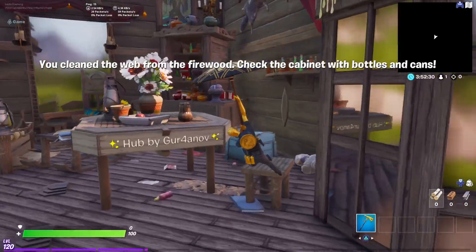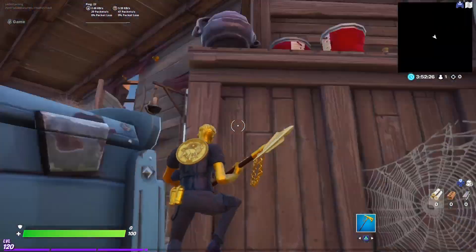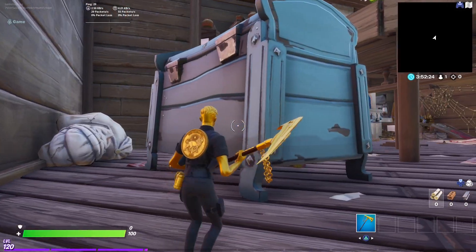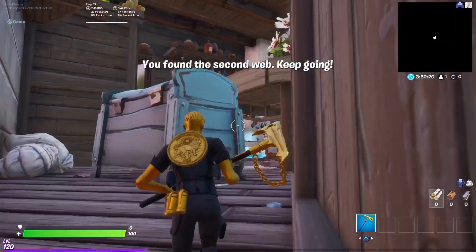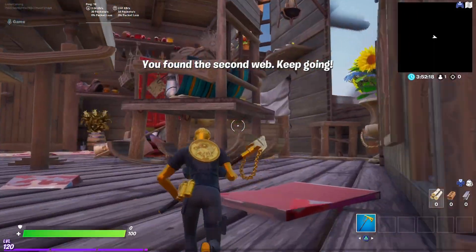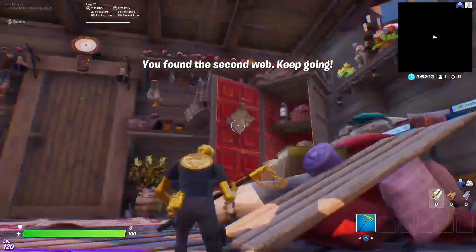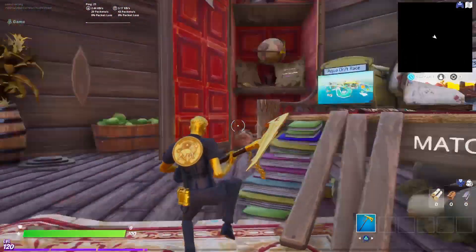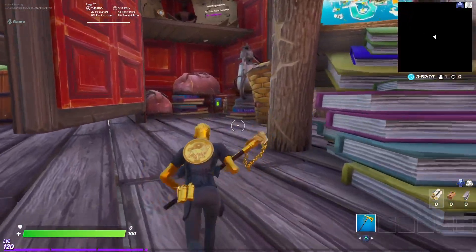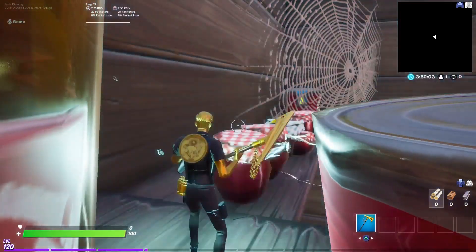The bottled cans are over here, right over here behind this treasure chest. Destroy it and press this. It's going to tell you you found the second key — keep going. Then you have to go to this red cabinet, and on the bottom floor there is a button — press it and it takes you up.